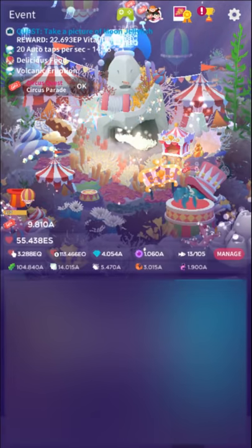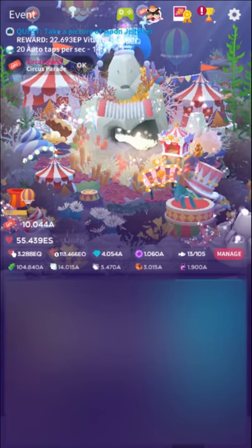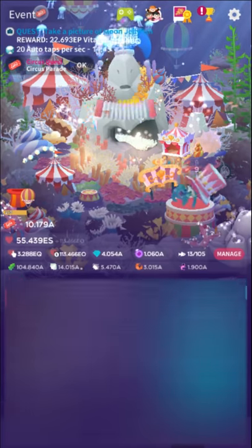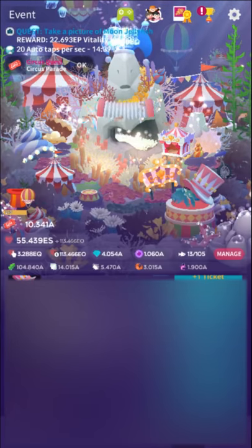Let's go through the hidden fish — not too many this time. The first one is the Parade Promise Crummy. You just have to watch five ads for event currency, meaning click this button and watch five times. Pretty easy as far as the ad ones are concerned.